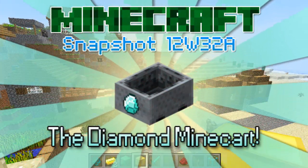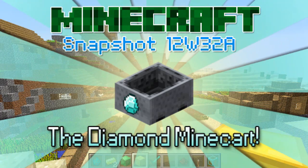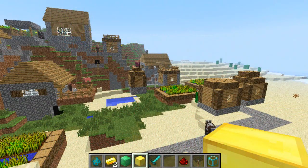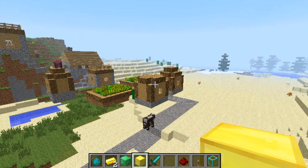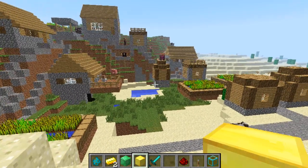Hey everybody, Dan here from the Diamond Minecart. Today we're inside the new Minecraft Snapshot 12w32a, which has quite a few new cool features set to be in Minecraft 1.4, which they're already starting development on, on top of fixing some bugs in 1.3 which have become apparent. There are some really cool new features in here and I'm going to show you a couple of them today.